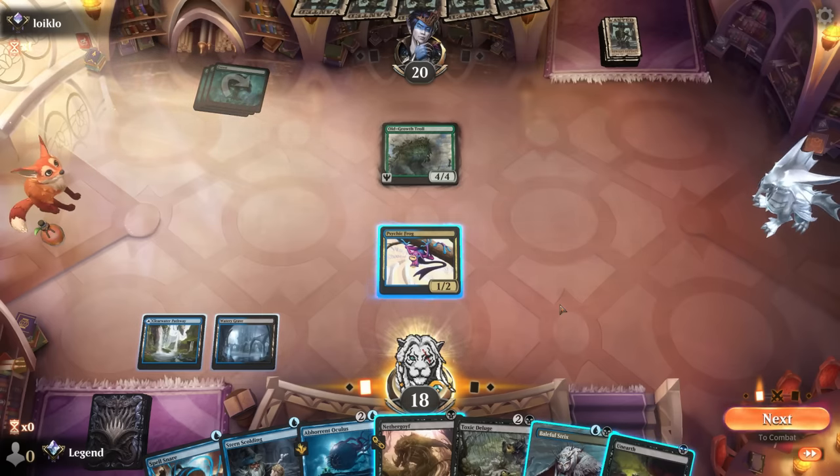If the opponent tries to attack to grow a creature I could block with Strix, unless they're attacking with the first-striking Raptor which has less toughness than Guide of Souls. Deluge for three still works — and I'll just soak up the damage here. No point casting Inquisition so just Deluge for three. Our opponent's on empty and pretty far from casting a Giganatha — and our opponent scoops it up. Awesome, Toxic Deluge claims another victim!